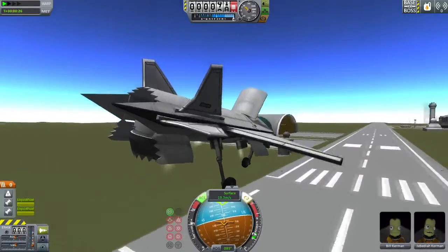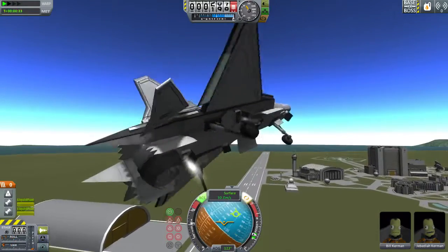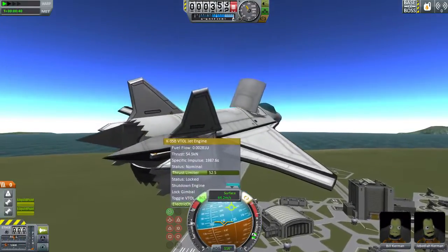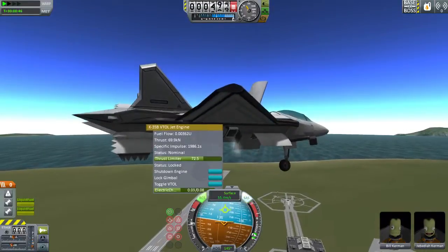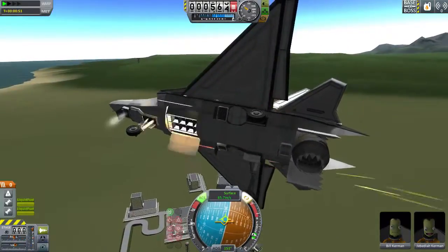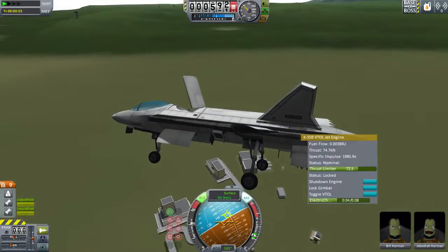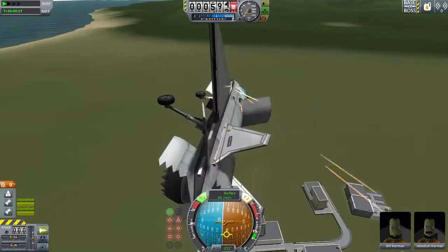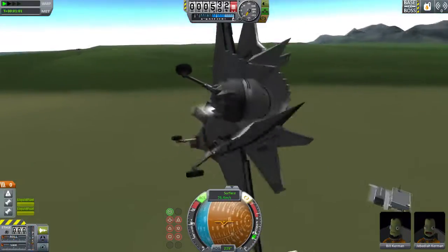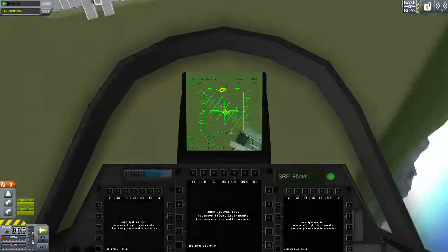The landing gear are entirely broken, and the front engine is overpowered compared to the rear engine, which is annoying. Now we finally have some control. I get the feeling some statistics in the SPH are kind of lying about how to make things actually work, because this should have been stable at that lower thrust limiter value. Also, I find it really interesting that we keep getting collision effects from something — it keeps saying we're colliding when we're not. And now we're spinning to our doom. At least let's spin to doom from cockpit view.